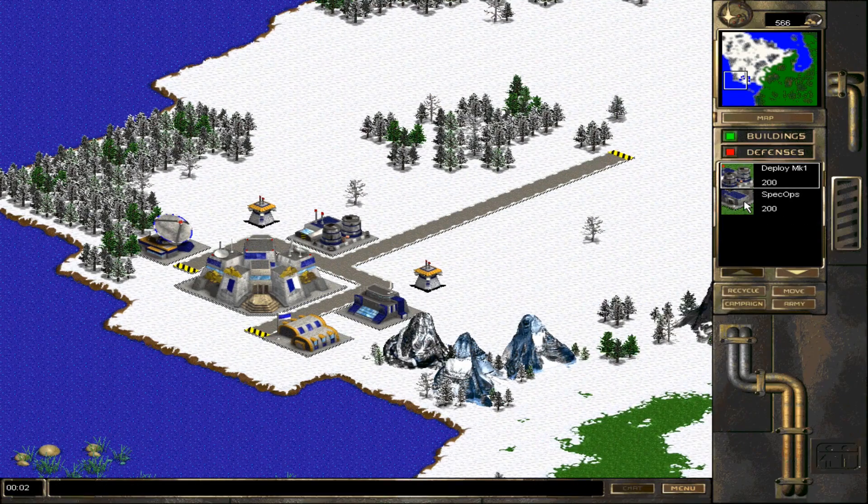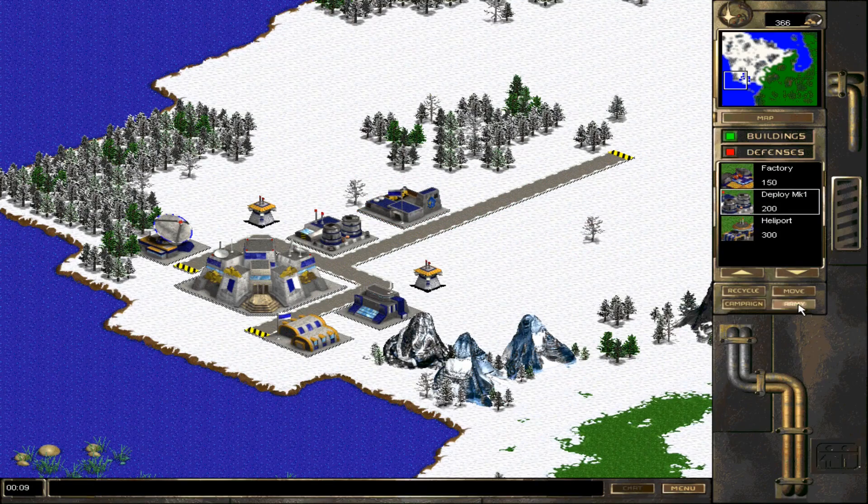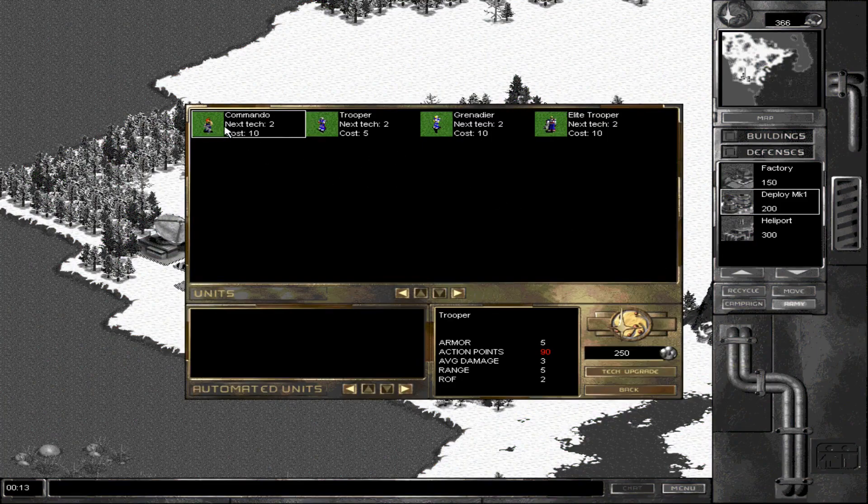We got new resources which we'll use to build Spec Ops. Spec Ops gives us the ability to deploy Commandos — they're immune to Overwatch fire in that Overwatch doesn't trigger when they move, but they're melee and do a lot of damage for their range. Average damage is 20 compared to 3 for a Trooper or 11 for a Grenadier. Leader Troopers serve the same purpose as Troopers but are better in every respect. We'll dump all research points into the Grenadier until maxed.